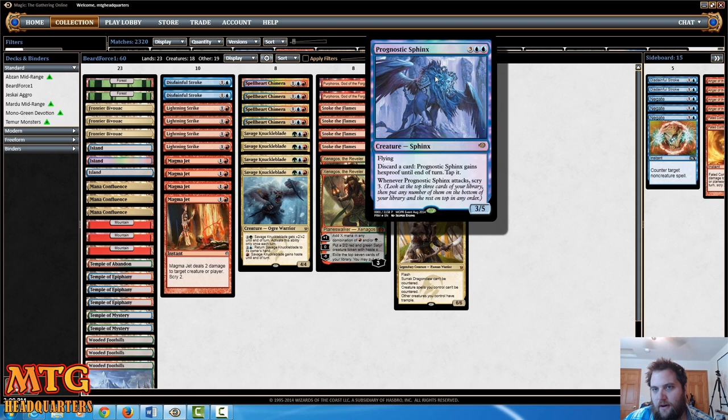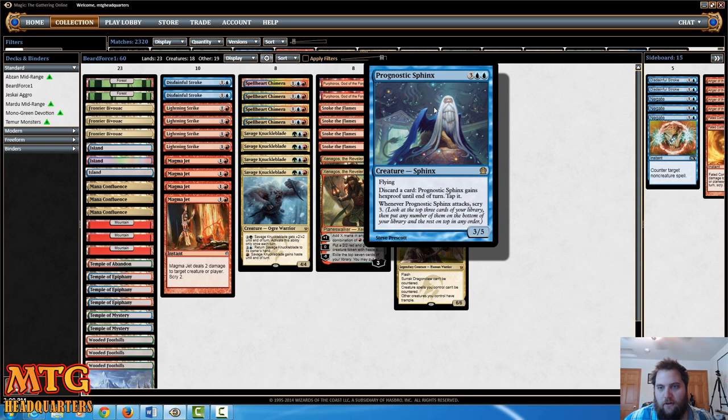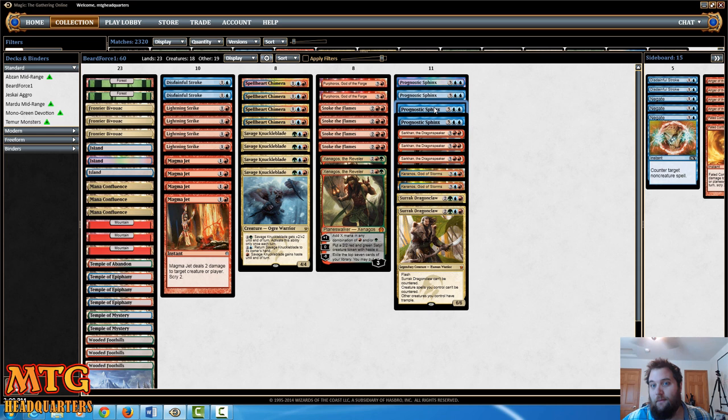Then we've got four Prognostic Sphinx. This creature is definitely the unsung hero of this deck. I win more games with Prognostic Sphinx and Spellheart Chimera than anything else. These other cards are kind of alternate win conditions or allow for some in-game strategy changes. Prognostic Sphinx is very difficult to deal with once it's on the table — once you start scrying, you can just get whatever you need very quickly. They can't remove it very easily.